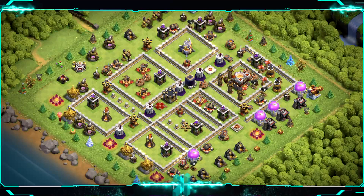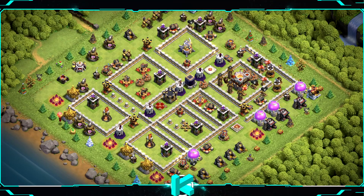Base number 19: custom war and clan war league base. You can use it for trophies as well, but not for farming. For clan castle troops use 1 super minion, 1 valkyrie, and 1 witch.